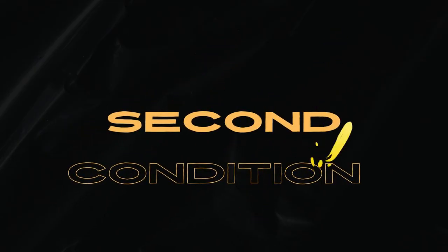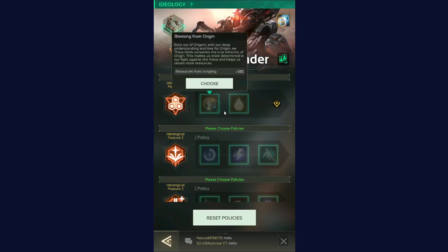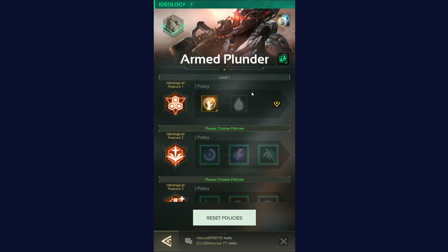The second condition to plunder a regime is unlocking the level 1 ideological ability to steal regime resources from the enemy mansion in Nexus War game.